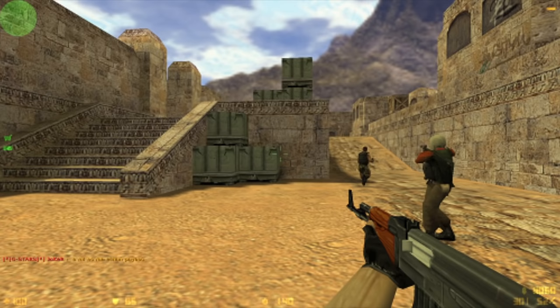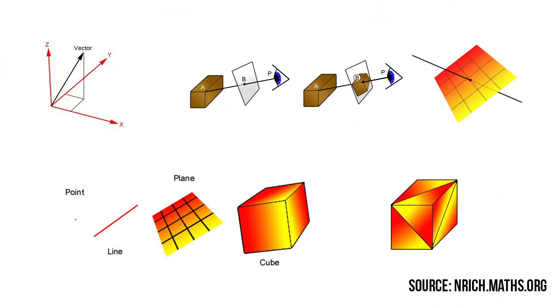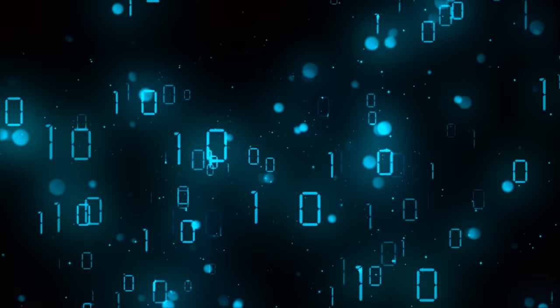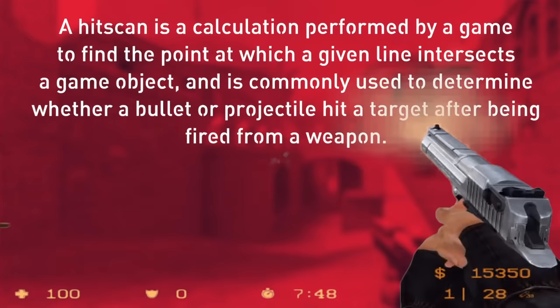We're not going to go back massively far — this isn't a history video — but back to the days of, say, Counter-Strike, the original Counter-Strike, and games like GoldenEye 007, stuff that's really fun but maybe a little primitive by today's standards. These games use geometry for all the objects. The characters, the power-ups, the walls are all geometry. As such, math calculations can be used in order to determine if something was about to hit something. In these more primitive games, and a lot of new games where maybe the realism isn't the highest priority, a process called a hitscan is used.